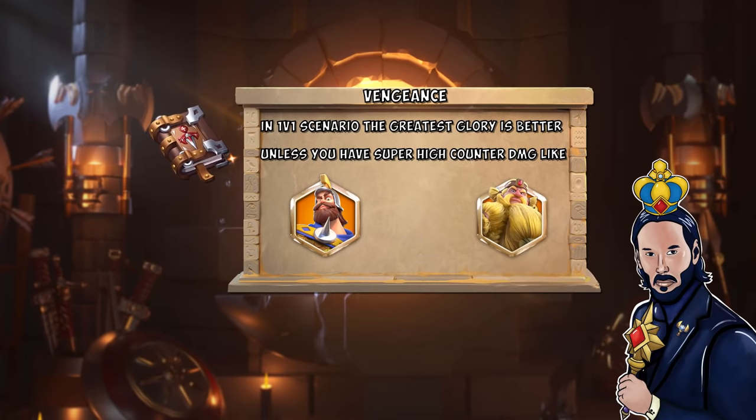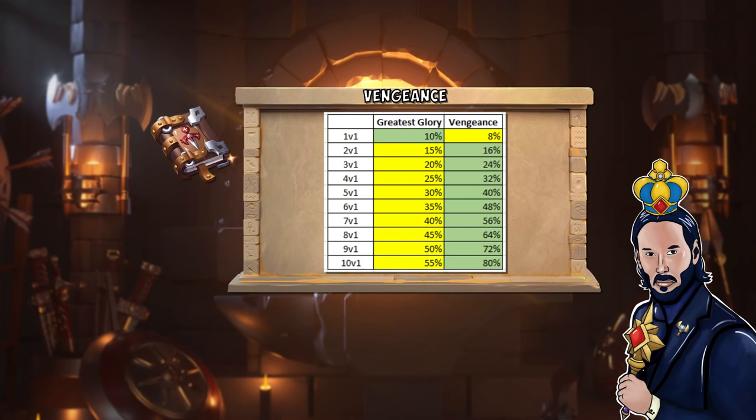Here's a chart I made where you can see that already in a 2v1 scenario, the Vengeance gives you 1% more benefit. And in every realistic scenario where you get swarmed — no matter if you use Attila, Ramses, or Guan — I would personally always prefer the Vengeance over the Greatest Glory.